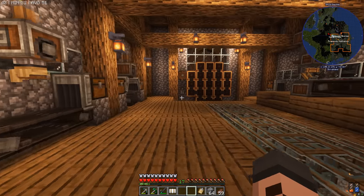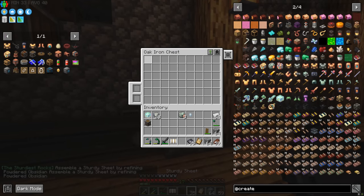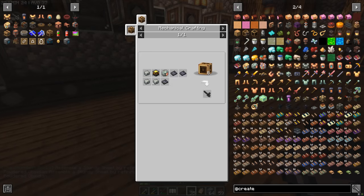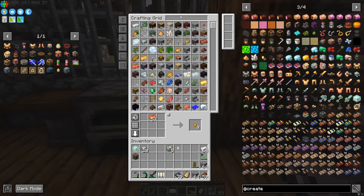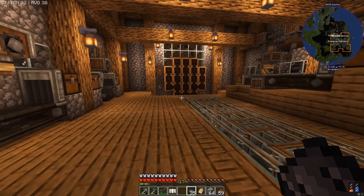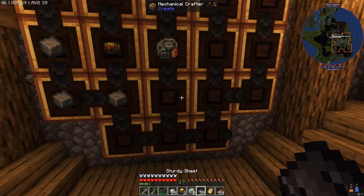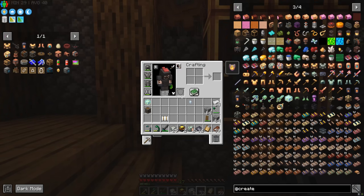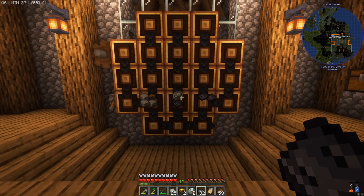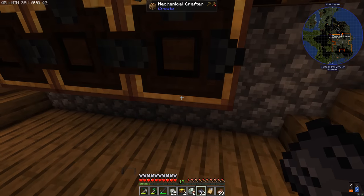Next up, we need the sturdy sheets. We've got the sturdy sheets, the heat engine, andesite alloy, and a blaze burner. Time to head over to the mechanical crafter. It starts with some andesite alloy, blaze burner, heat engine, and then sturdy sheets here, here, and here. Press go, double check the recipe... it looks like it's coming together. Bada bing, bada boom — we have a flamethrower! Amazing.